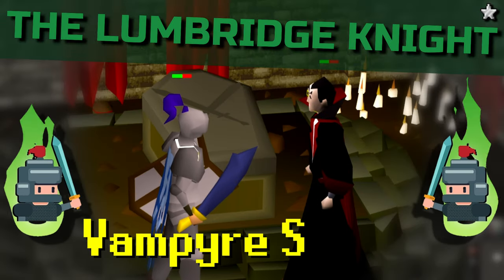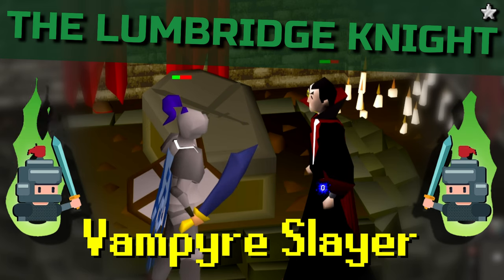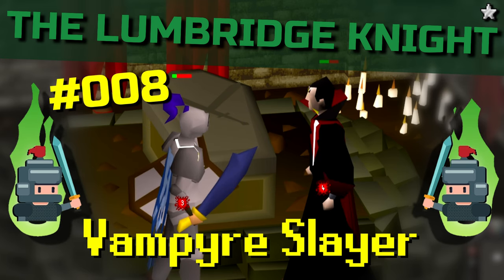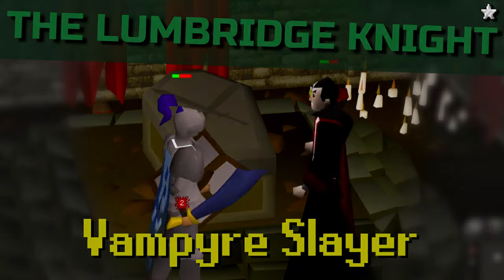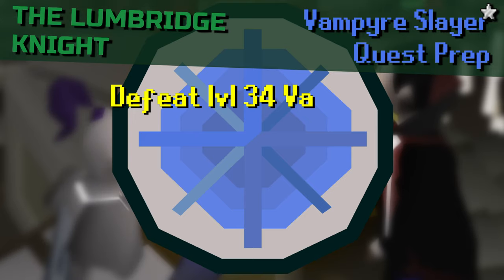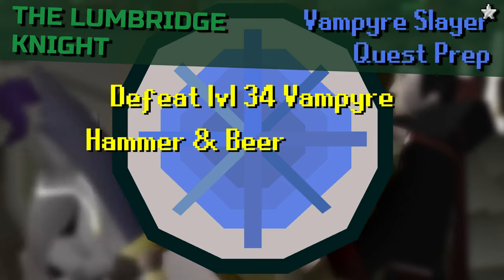Hello and welcome to another Lumbridge 9 quest guide for free to play OSRS. In this video we're going to be looking at the Vampire Slayer quest. This is a great quest to do at low level as it offers an awesome 5k attack XP. This is an easy quest with the only requirement being the ability to defeat a level 34 vampire with health regeneration.